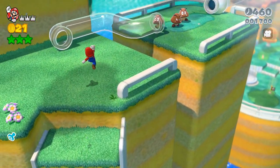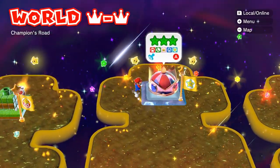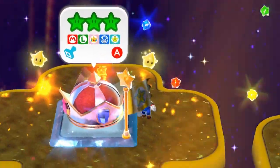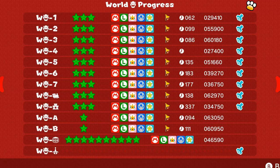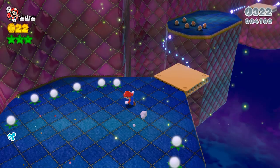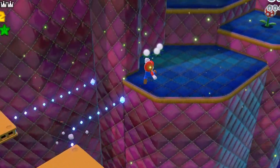Mario games are pretty easy to beat, and this is true for Super Mario 3D World, but if you reach the special worlds, you know things can get challenging, especially if you want to collect every green star, stamp, and golden flagpole. This quick guide will show you some cool tricks and jumps to help you on challenging stages, to show up to friends, or just for fun.